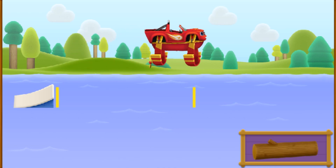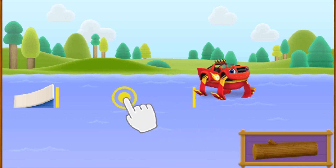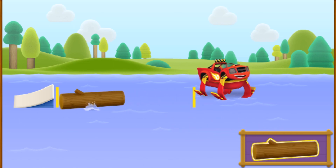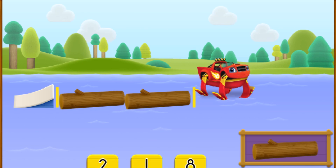Woohoo! Let's measure our jump using logs. Hold your finger down on the log. Then drag it to the space between the ramp and me, and pick your finger up to place it in the water. Keep placing them until you've filled the entire space between the ramp and me. One, two. How many objects did you place? Tap the number. Great job! Let's do some more jumping and measuring.